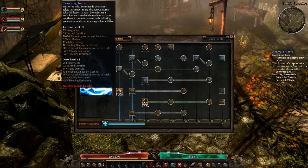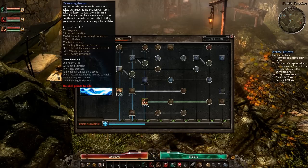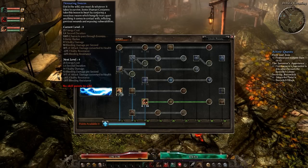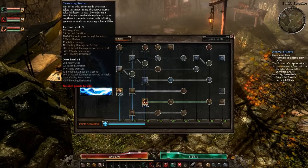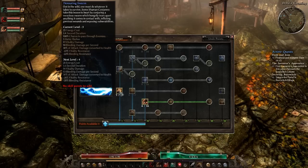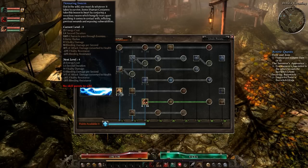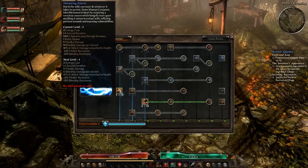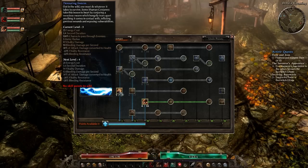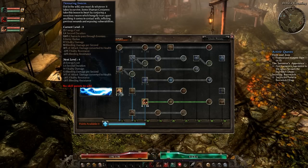The first skill is Devouring Swarm. It adds vitality damage, bleeding damage per second, and attack damage is converted to health. It also minuses out vitality resistance and bleeding resistance from mobs at the same time. This is a very overpowered skill — it's very enjoyable to see the mobs just disappear and melt away. Very good, I love it.